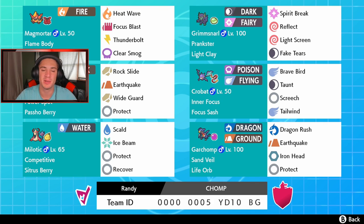Grimmsnarl is Prankster with Spirit Break, Reflect, Light Screen, and Fake Tears to lower special defense. Middle left we got Stonjourner right behind my face cam — this thing's an absolute beast because of its ability Power Spot, which gives an ally Pokemon on the field a 1.5x attack boost. If we pair it with Garchomp we're gonna be able to do some big damage.